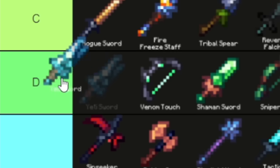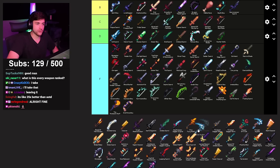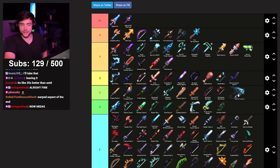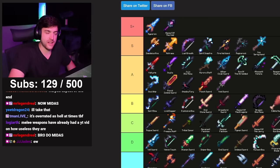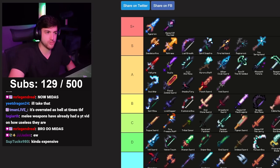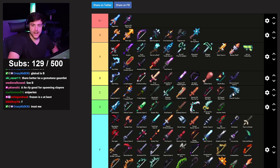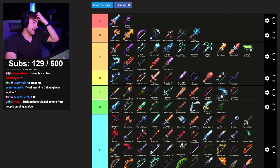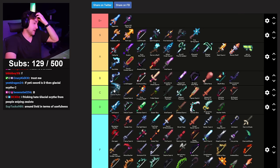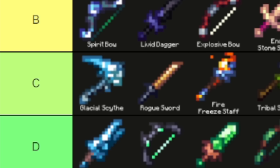Frozen Scythe and Glacial Scythe — used for the same thing: precision, decent damage, ranged mage weapon, very annoying to go against, good for spawning slayers. I haven't used it so I can't rate it fairly. My instinct is somewhere in C — if it were there it'd probably be the best C. Let's rank both Glacial and Frozen Scythe at C.